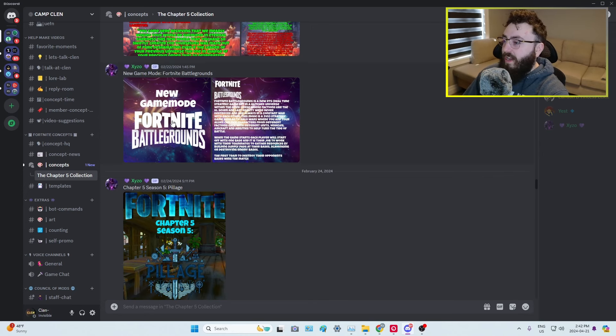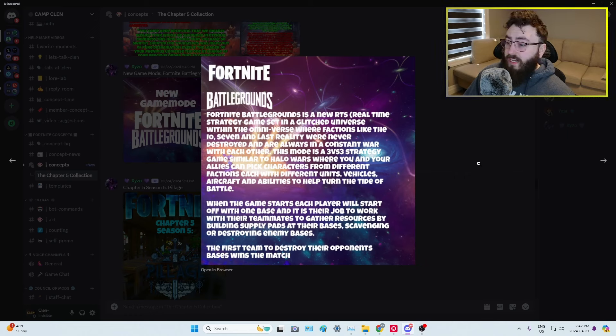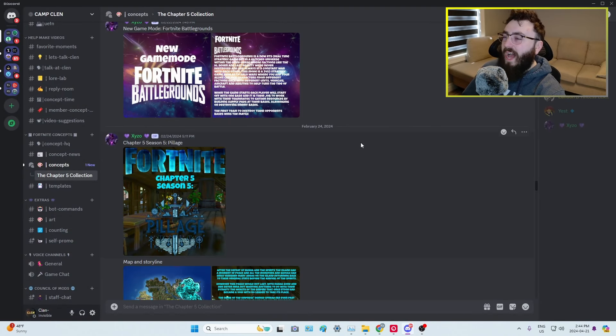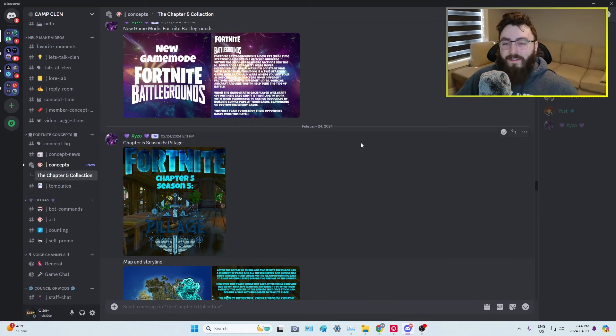Fortnite Battlegrounds is a brand new game mode — a real-time strategy game set in the Glitched Universe within the Omniverse, where factions like the IO, the Seven, and Last Reality are always in a constant war. It's a 3v3 strategy game similar to Halo Wars, where you and your allies pick characters from different factions, each with different units, vehicles, aircraft, and abilities. Each player starts with one base, gathers resources by building supply pads, scavenges, or destroys enemy bases. The first team to destroy all opponent bases wins. This entire concept has been nothing but fantastic — things I would genuinely love to see in this game. This brings us to Chapter 5, Season 5, where we'll take a pause on this concept.